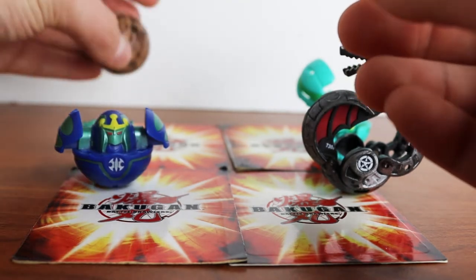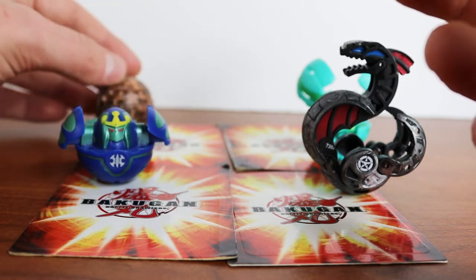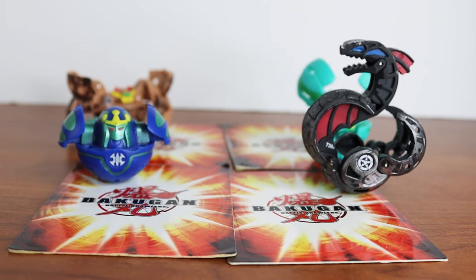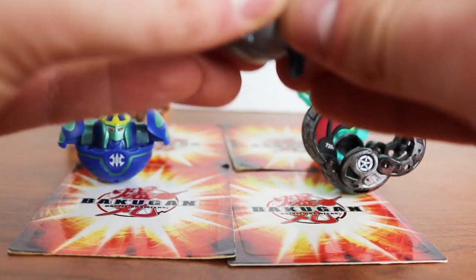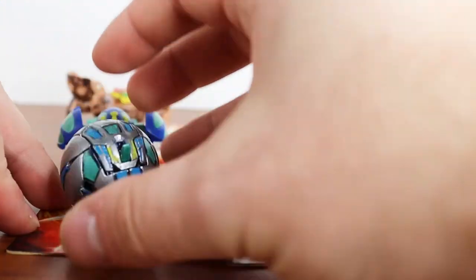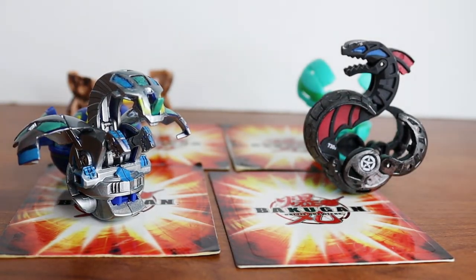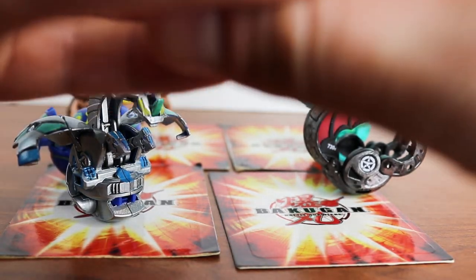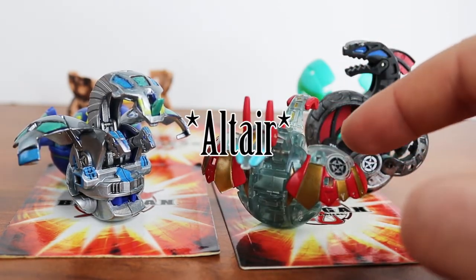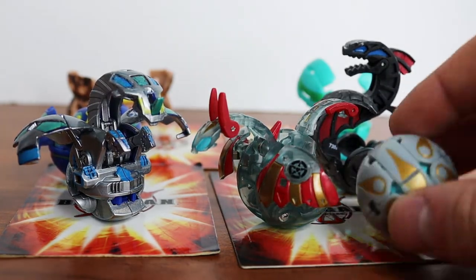Another Battleworn Wilda — I don't know why I have so many of these, but here it is. This is a custom painted Aquas Hades — cool Bakugan right there. This one's for sale, by the way. And I've got this cool Chaos... Chaos Tenticlear here.